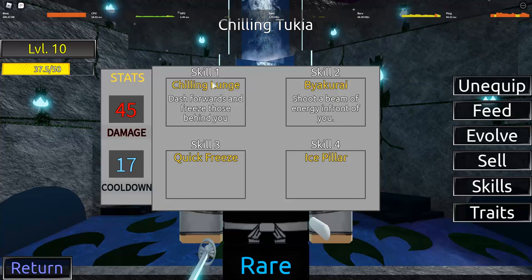If it hits your opponent, it will dash through and freeze them — the people behind you. The back-cut run, we already know what that does. It's like the same one as the normal Rukia. It's really common for Bleach characters to have this move. Chilling Lunge does more anyway.